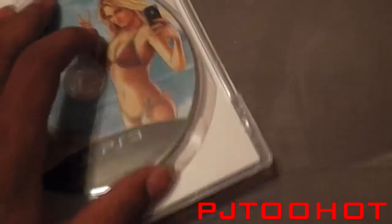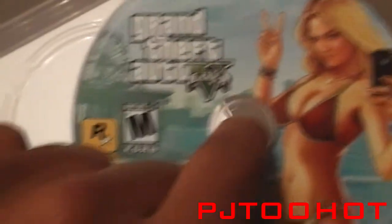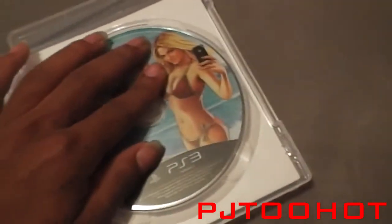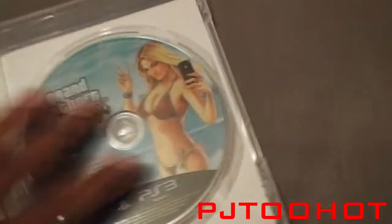Put the atomic blimp card in there and let me show you guys the disc. You already know what the disc looks like, but it feels like they're going back to their old style — like San Andreas style, which is good. Anyways, this was an unboxing of Grand Theft Auto 5 for the PS3. That is your boy PJ2Hot — peace.